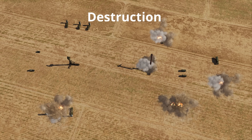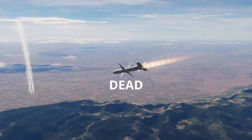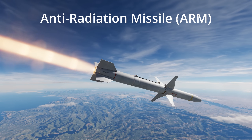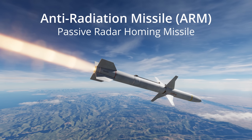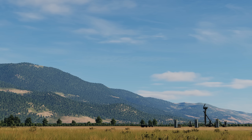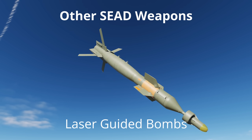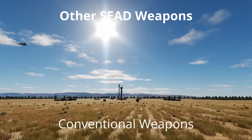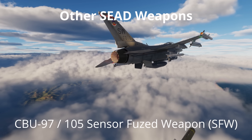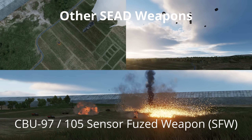The first and most effective way to suppress a SAM site is to just blow it up. A missile cannot be launched if the track radar has exploded or if the launcher itself has been destroyed. This method of suppression by destruction is also referred to as DEAD, or destruction of enemy air defences. Weapons used in SEAD are typically anti-radiation missiles, which are passive radar homing missiles that track the emissions of ground based radar installations. The AGM-88 high speed anti-radiation missile or HARM is the weapon of choice in DCS and is used widely in real combat. Other weapons can be employed on SAM sites such as laser guided bombs, air to ground missiles, standoff weapons and conventional weapons like dumb bombs and cannon rounds. The F-16C Viper is also equipped with the CBU-97 and CBU-105 sensor fused weapons, which can be used to very effectively take out an entire SAM site in one pass.